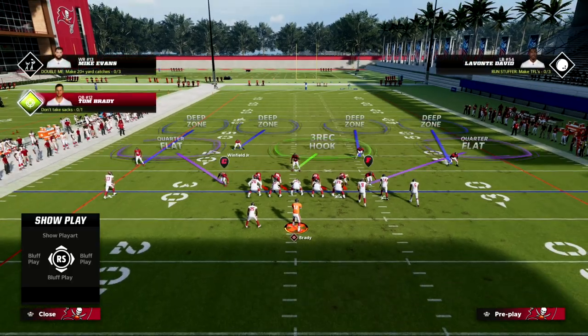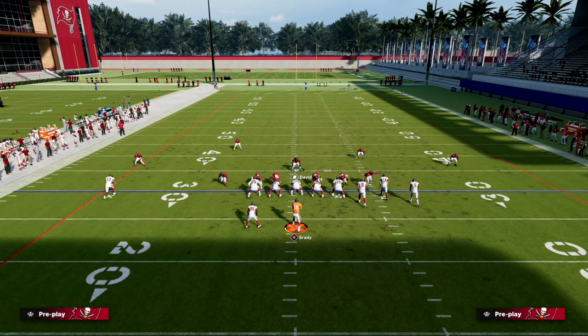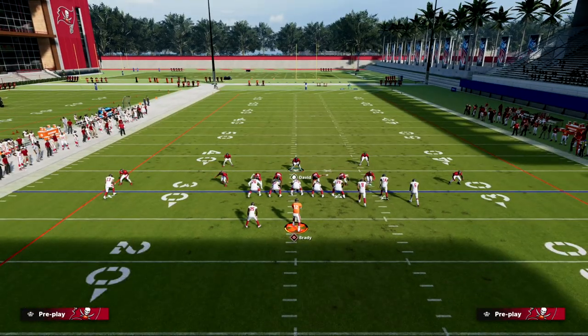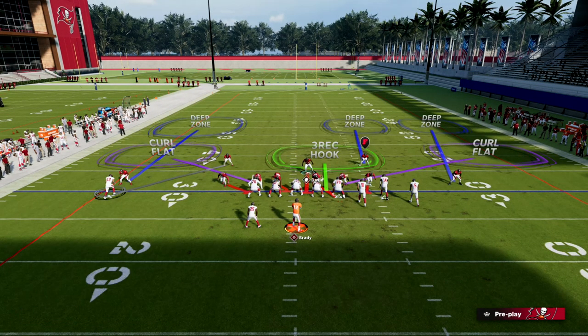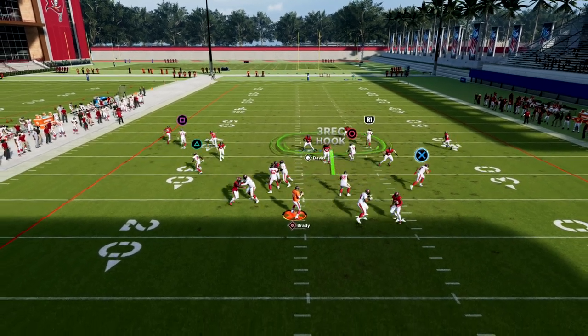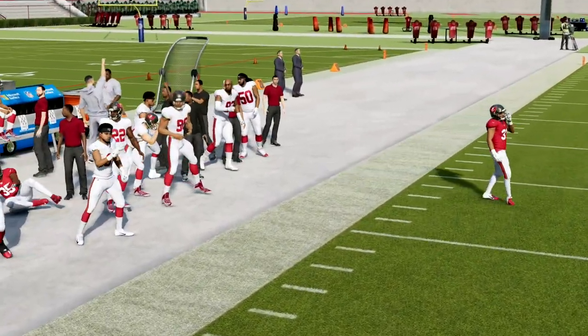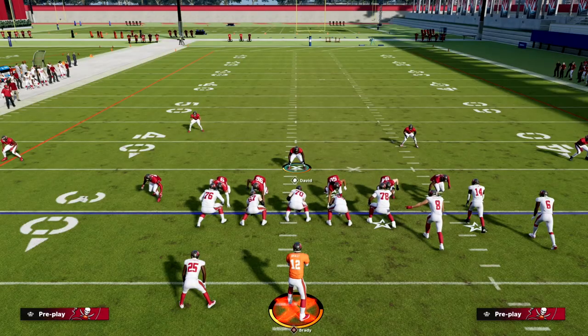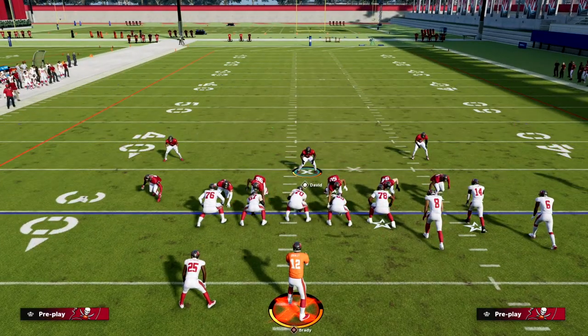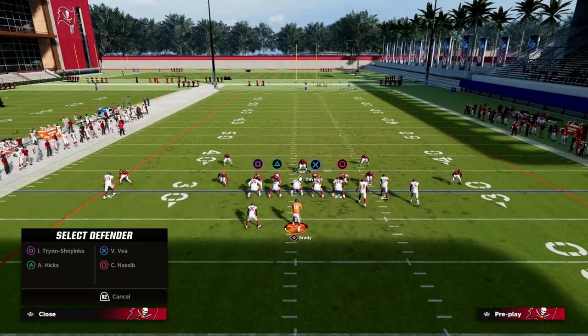This free safety is essentially a wildcard player — you can do whatever you want with him. For example, if you're worried about a C route to the left side, you can man him up on the number one receiver, which allows you to put the backside guy into an outside third. Now if they run a C route to the left side, they're going to have a really hard time getting it open. That's a great way to bracket the number one receiver.